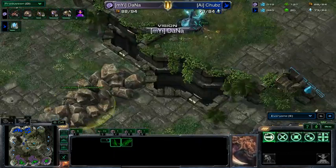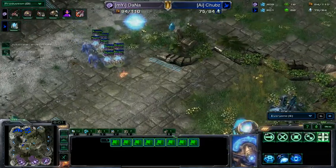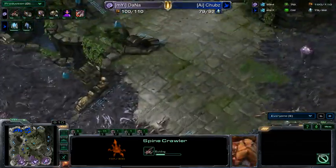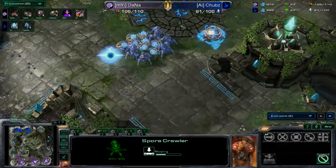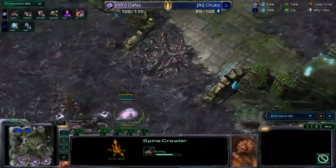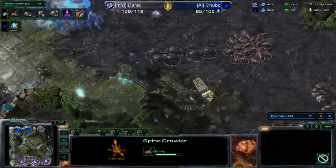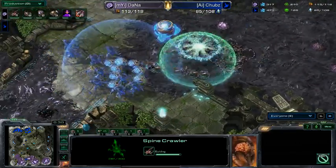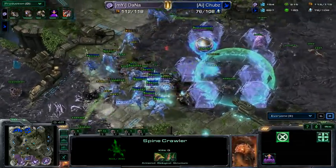He cancelled the hydra den — he saw the incoming army with his zergling scout. He can see everything incoming. Dana is now in panic mode: getting spine crawlers, probably should make more. Chubbs is making pylons aggressively, pushing toward the middle, while Dana is frantically massing up enough to hold. Chubbs attacks right into the middle — does Dana have enough? I don't think so, not at this point. He has to keep on injecting and make more units, but he doesn't have the larvae.